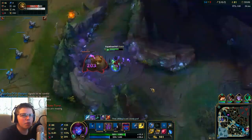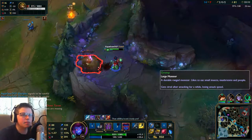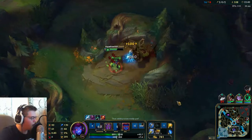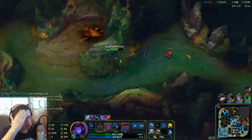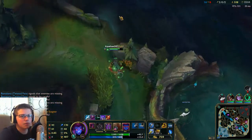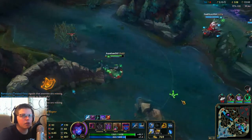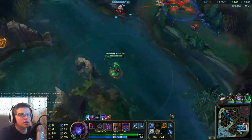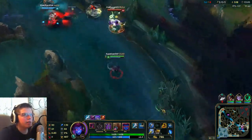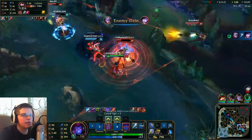But it's fine — honestly I'm okay with farming. The more farm I do, the stronger I get. And I could be invading his jungle, but the Mundo kind of scares me because the Mundo is very tanky. And I'm almost 100% sure the Mundo could actually kill me in a 1v1. That's the problem about tanky junglers. If this jungler was a Shaco or a Master Yi, I could kill him. And there goes the Morgana — didn't make an assist.